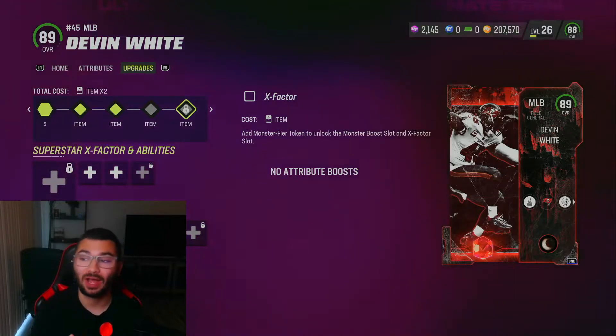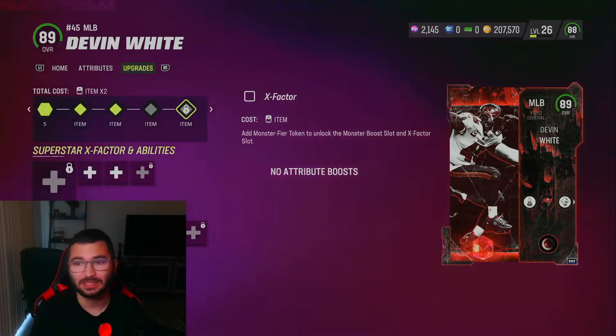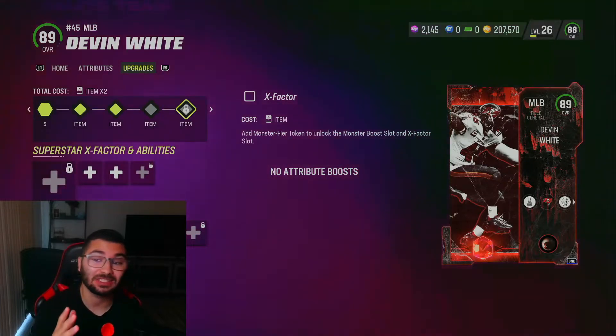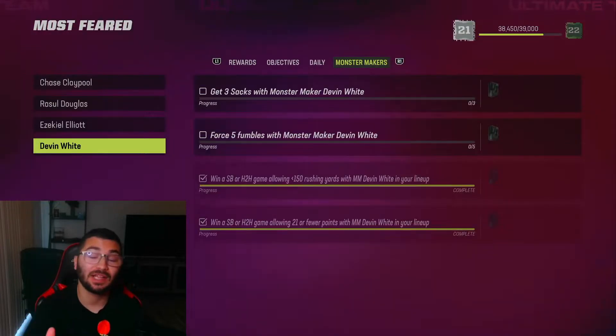I feel like Devin White is not the easiest, but he's definitely one of the easiest. As you can see here, I finally unlocked him and there are four objectives you've got to do to get him to 89 overall. I'm going to show you right now.